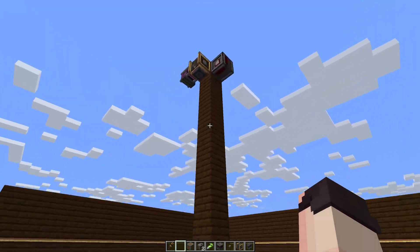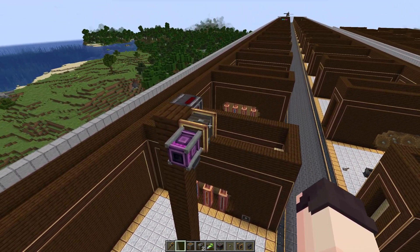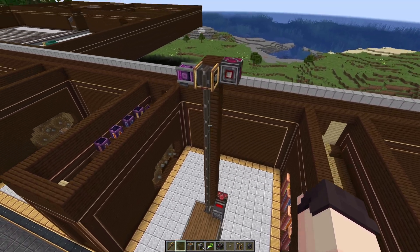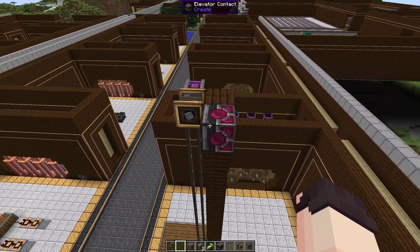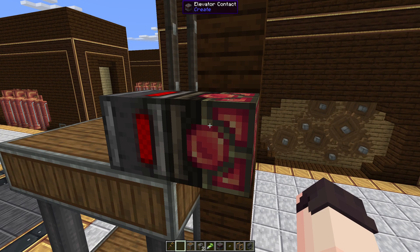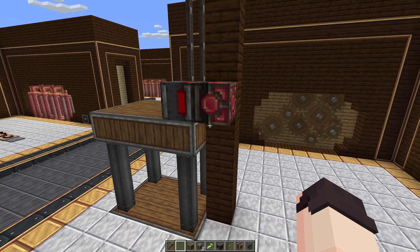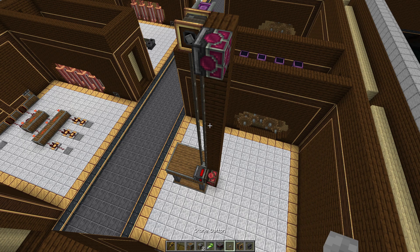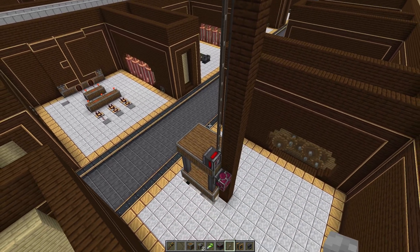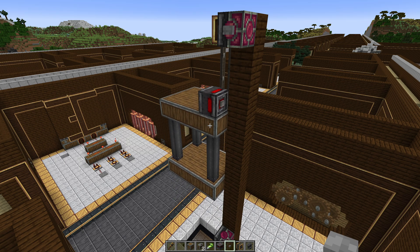Now if we take a final look to see that everything's okay, we can go ahead and right-click on our elevator pulley and that should connect the elevator to the elevator pulley itself. We can see that this works because the elevator pulley has now connected to our elevator and the redstone contacts have changed to have this rose quartz look. The one at the bottom is actually active and emitting a redstone signal. By giving one of these redstone contacts a redstone signal we can activate the elevator — let's try this with a button. If we place a button here and click it, it should now call the elevator up to us. We're running at 16 RPM so it's a little bit slow, but it is working.